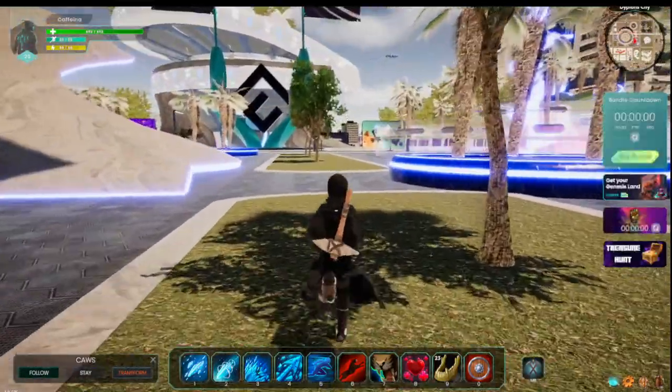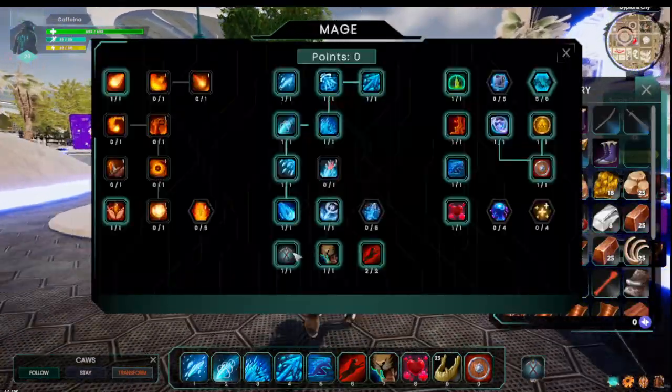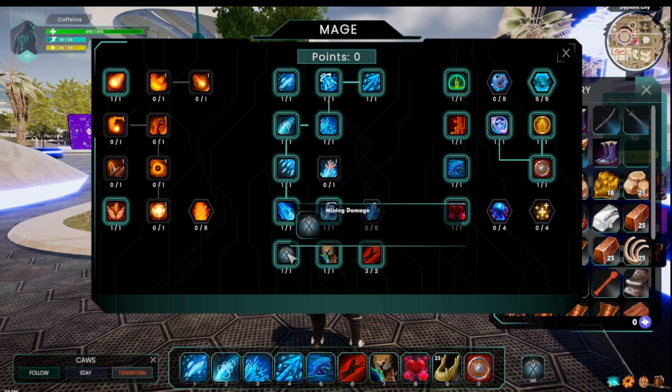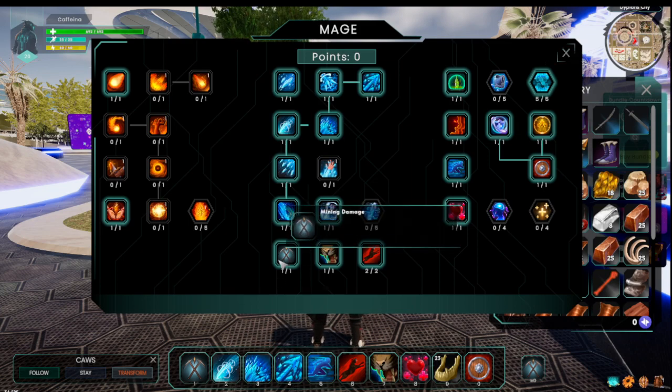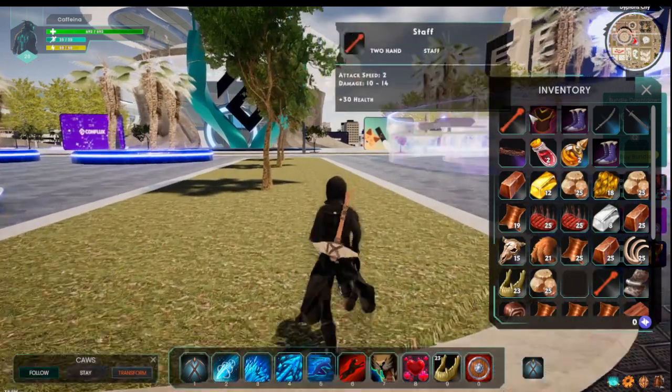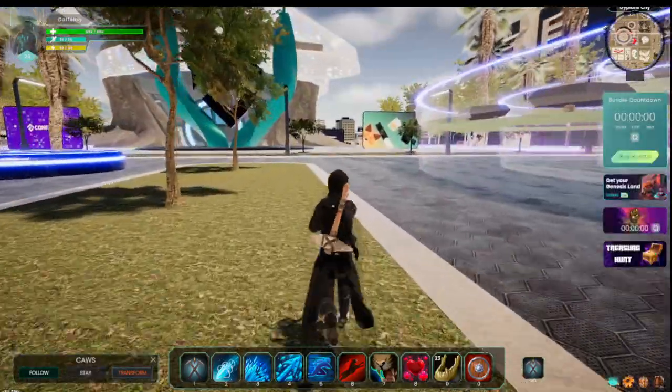If you go here, right there it says 'Talent Tree' — press on it and you'll see Mining Damage. Take that and grab it onto your hotbar right there, put it anywhere you want. That's all you need: the Mining Damage skill and the mining pick. Do those two things and let's go.